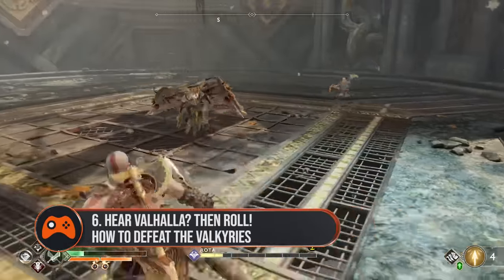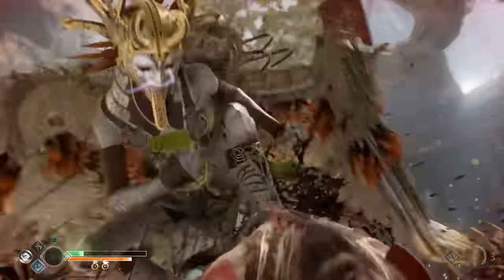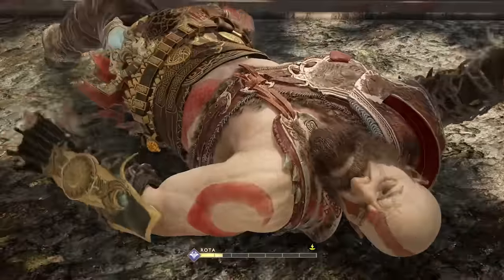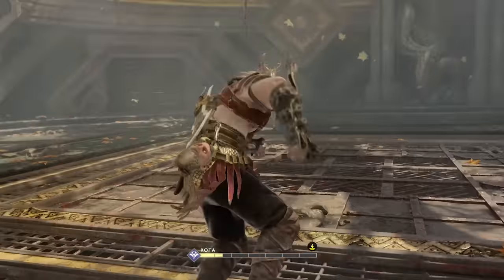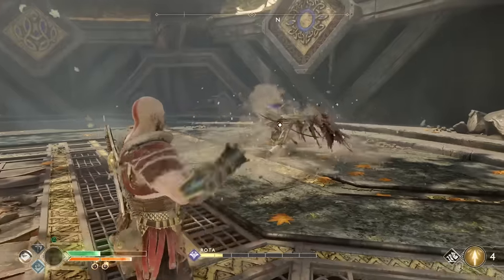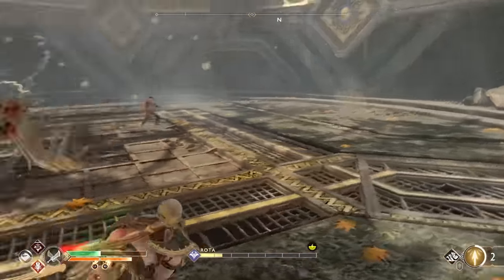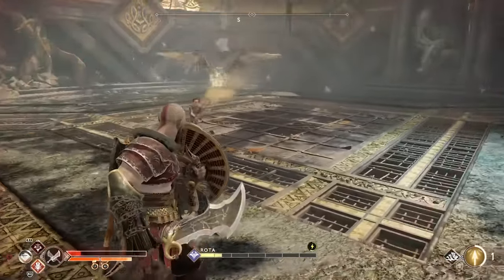Six. If you hear them scream Valhalla, start rolling. Although you don't really want to be on the receiving end of any Valkyrie attack, there's one that really packs a health-draining punch. It involves some neck snapping, some bone crunching, and will leave you begging for a hellstone. But helpfully, a Valkyrie will scream Valhalla before they pounce, so if you hear that word, dear god you better roll. And most of them will chain a couple of Valhalla slams together, so don't roll just the once.